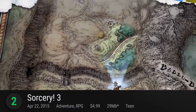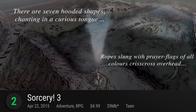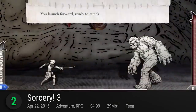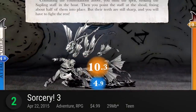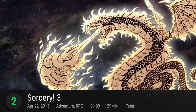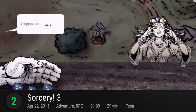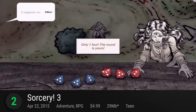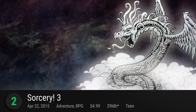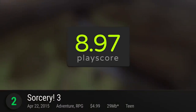Number 2 is Sorcery 3. Inkle Ltd's epic open-world narrative adventure is as stunning as ever in this third installment. An adaptation of the best-selling gamebook from Steve Jackson, this entry takes you to a magical world filled with monsters, traps, and magic — all in glorious hand-drawn format. With its choose-your-own-adventure playstyle, every single campaign is different and it clearly emphasizes its true RPG elements. Learn new spells, meet five major gods, and brace yourself for a genuine epic quest. It has a PlayScore of 8.97.